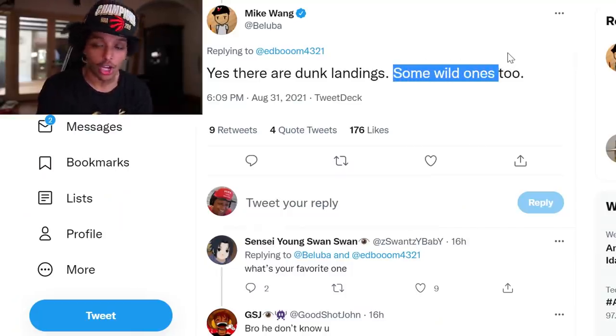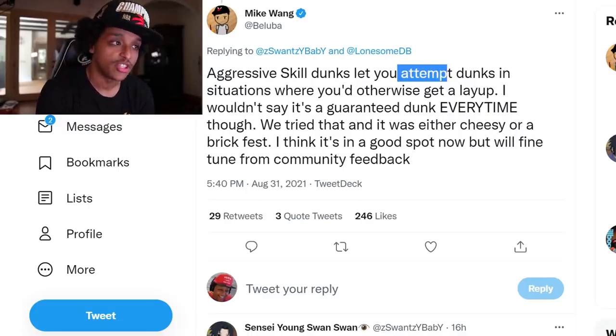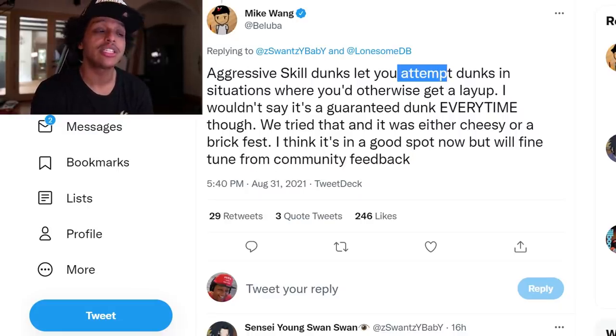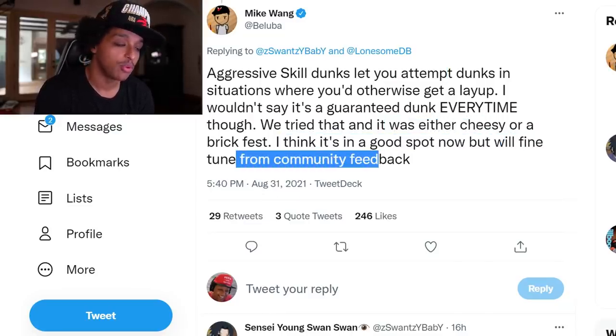Mike Wang also says the cheesy spin dunk from the three-point line that a lot of bigs were doing has been removed from the game. He clarifies there are some wild dunk landings this year, which sounds cool — like Vince Carter coming down from a crazy dunk. The new shot meter we saw yesterday is on both gens. Regarding aggressive skill dunks, Mike says they let you attempt dunks in situations where you'd otherwise get a layup — it's not guaranteed every time, but he thinks it's in a good spot and they'll fine-tune with community feedback.